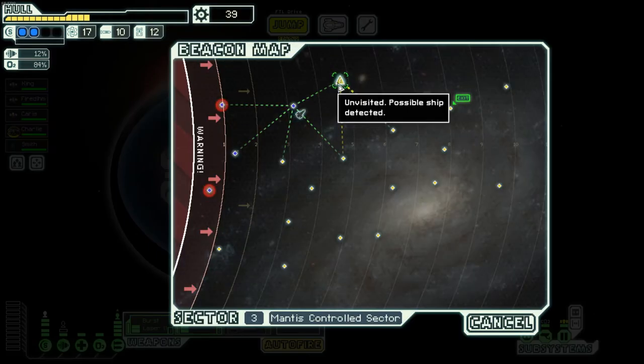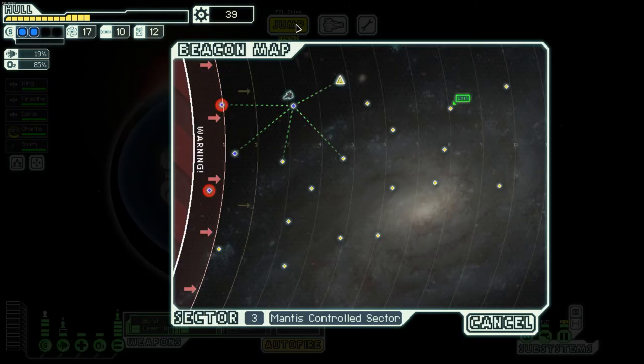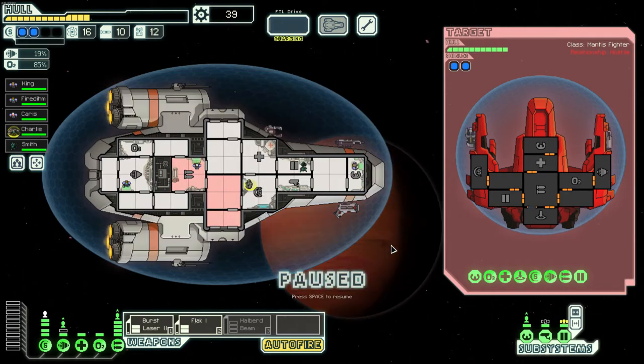Send our crew to heal while the boarder slowly suffocates. Close the doors, let them refill, then send everyone back. We need to find a store — we're not in danger of dying yet but we're hurting. There are a couple more races I didn't talk about: slugs have telepathic powers and can see inside enemy ships, Lanius don't need oxygen and actually suck oxygen out of a room, and Crystal are super rare and almost secret.